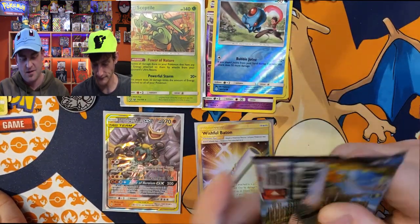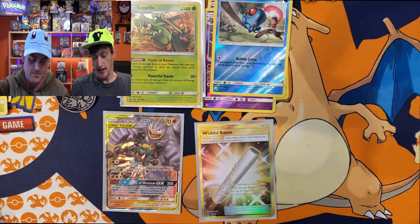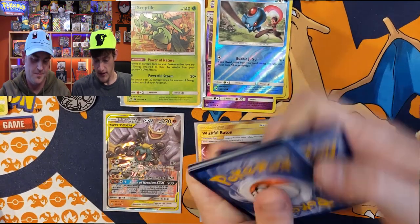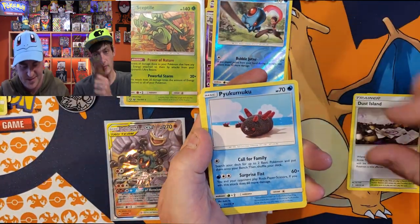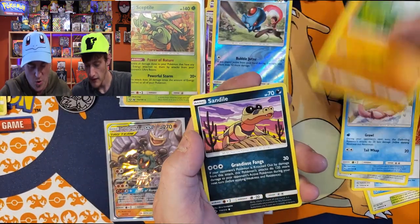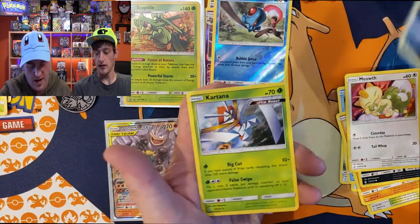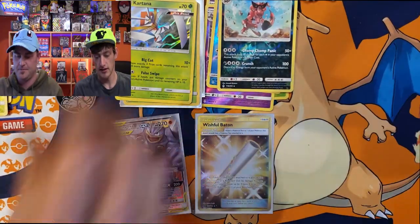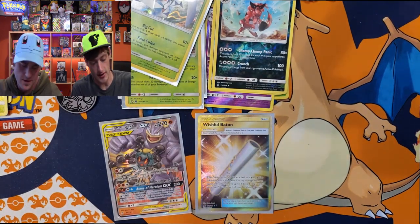Going into my third Sceptile pack in a row to see if we have a little better luck. I feel like we're due for one more hit. Do you think we used up all our luck with that Wishful Baton? One more pack - the Charizard pack. Slowpoke, Wooper, Silent Lab, Meowth, reverse Croconaw, and a holo Kartana - Ultra Beast - not too bad! Let's get that a sleeve.